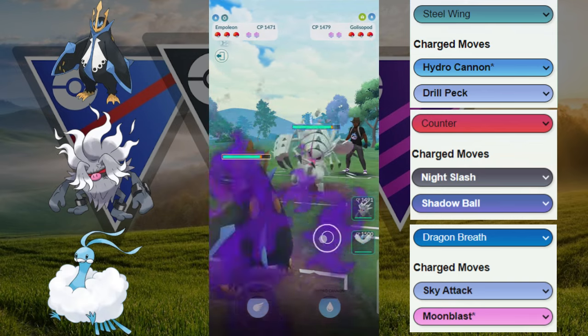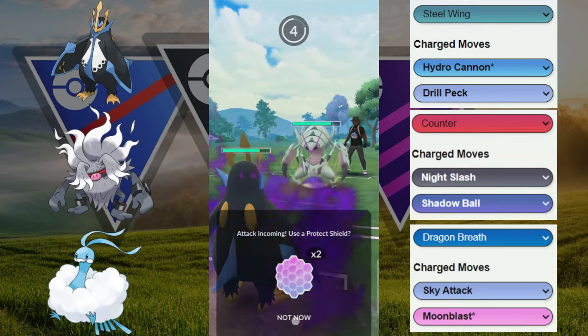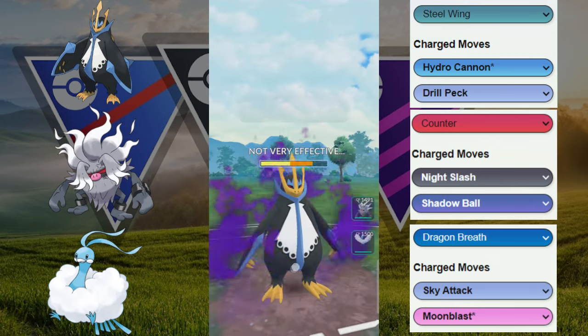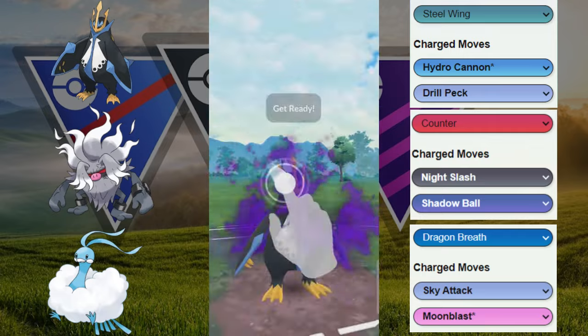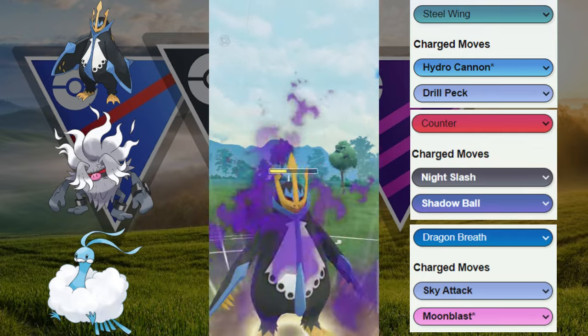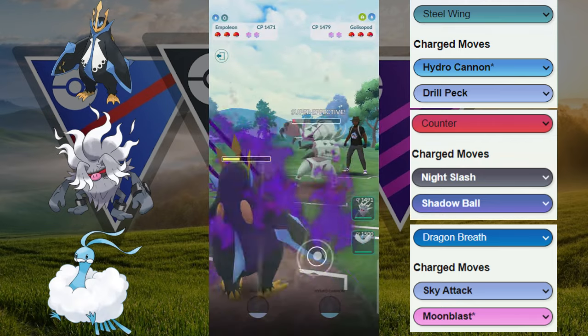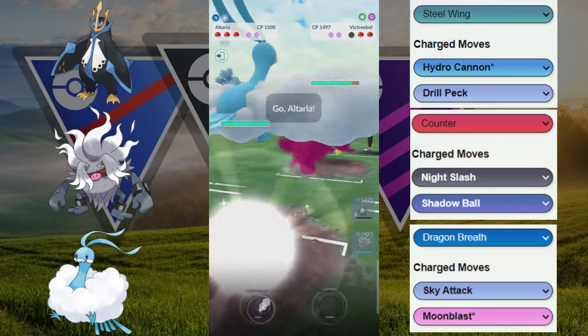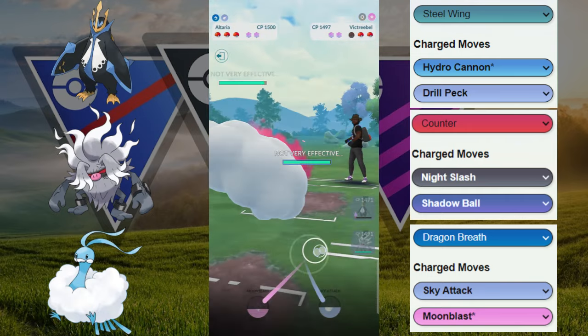This is an interesting match — Glossopod versus the Shadow Empoleon. We're both doing some good fast move pressure. They are able to get the move first; X-Scissor goes through and gets us into the yellow spot. Even though it's a resistant move, it does pretty good damage. But we go for the Drill Pack and they decide to let it go. And there it is — the Victory Bell.